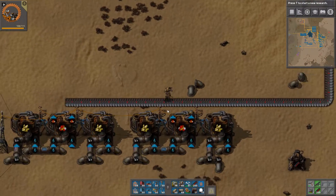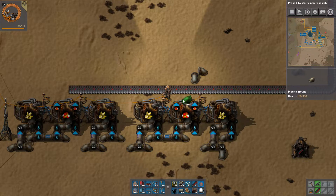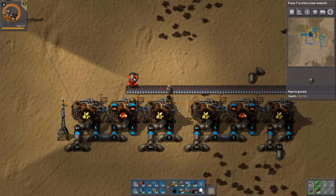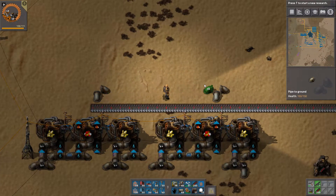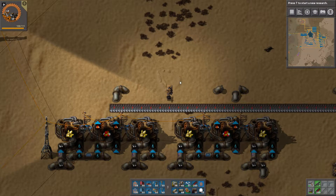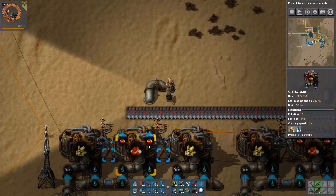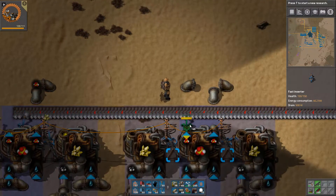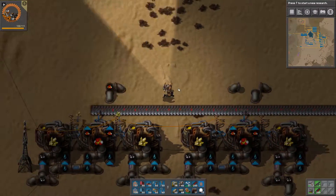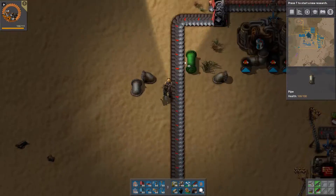Like this and like this. Why are you not crafting? Because inserters — there and there. Now you're crafting, happily plodding along spitting out the sulfuric acid.